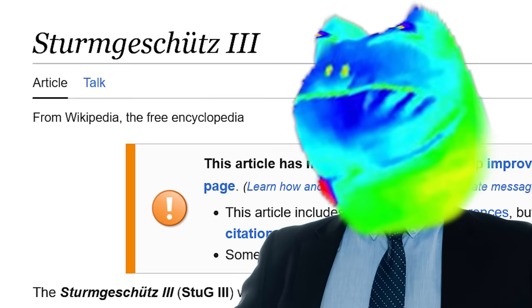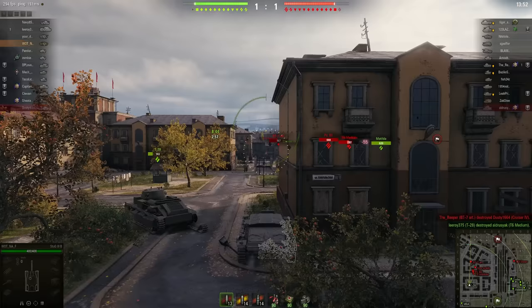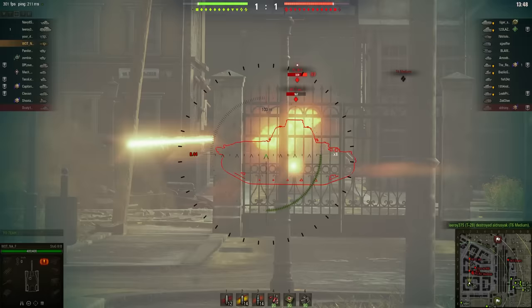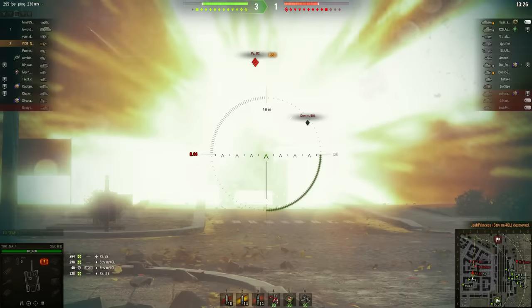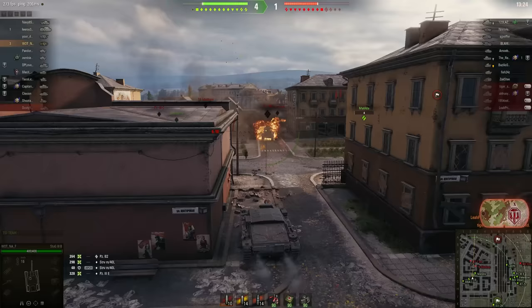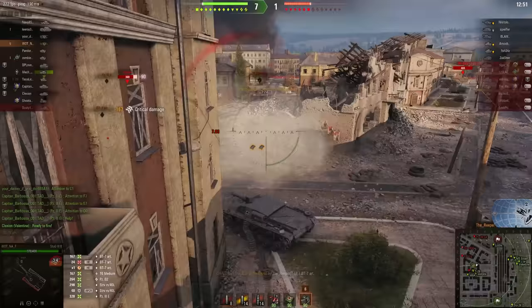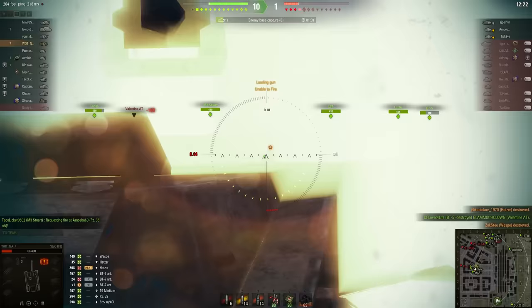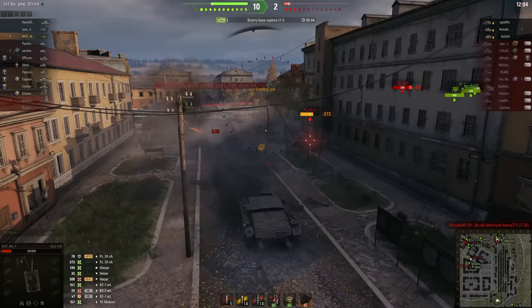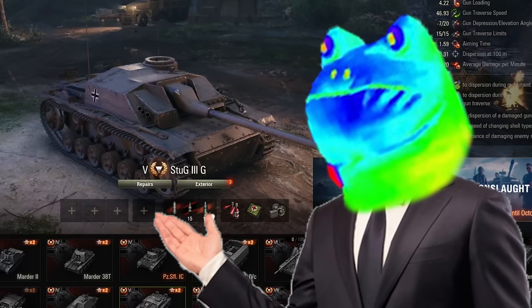Tier 4. I selected a much better tank — the Sturmgeschütz. The Stug was initially put on the battlefield to assist infantry units, but eventually they realized it was also really good at destroying enemy tanks. I'm going to penetrate this man. Oh my god, yes! That's fucking seven kills. Oh my god, he's almost dead — he's on 6 HP! Pretty decent, I guess.